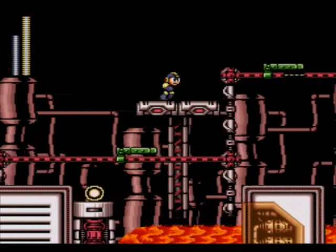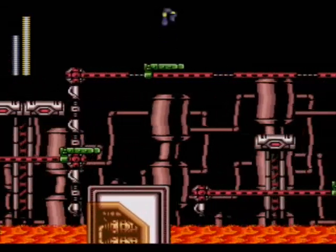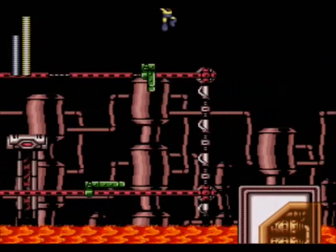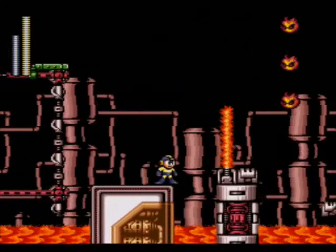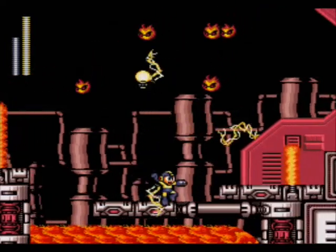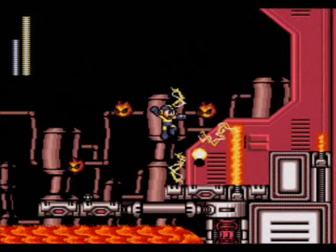Throughout this area you've got little Guts Man-like traps. If you brought Rush Jet or Item 2 or something like that then you can just fly right over them. And down here we've got another area that's a lot like Fire Man's stage — you've got the chain keys coming out of the lava and everything, and more Fire Sticks.